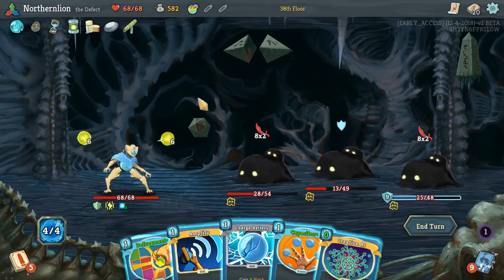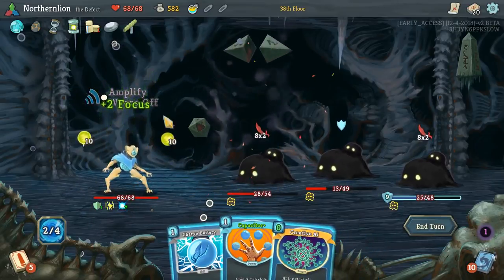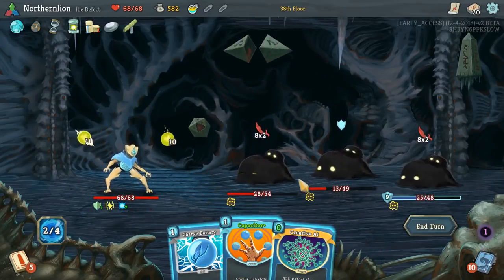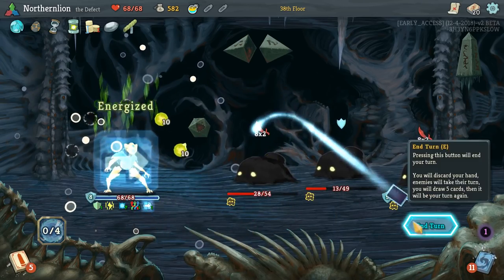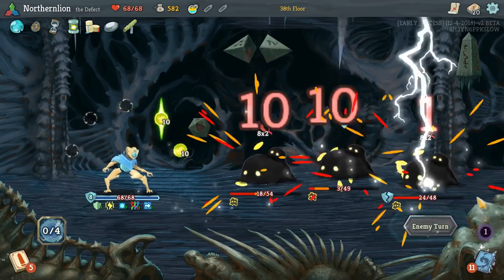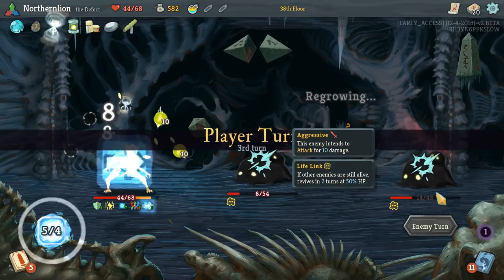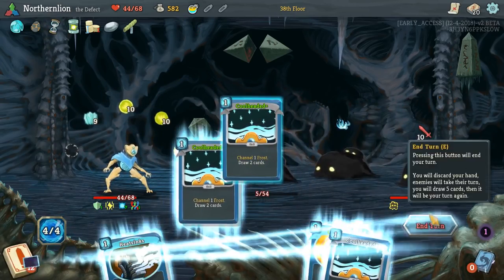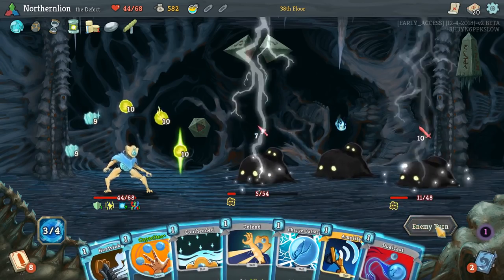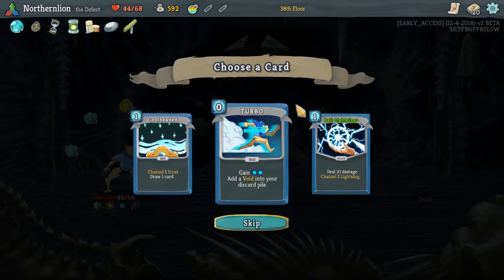It stinks a little bit. But if you Amplify Defrag, one enemy's dying. This is just a relatively bad draw, to be honest — we're about to take more damage than I'd like, around 24. Oh well. The beauty of this situation is if we have to rest, we have to rest — we have the ability to do so.